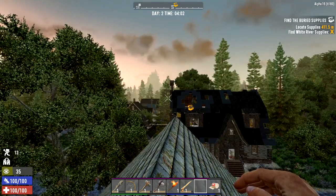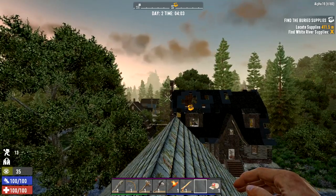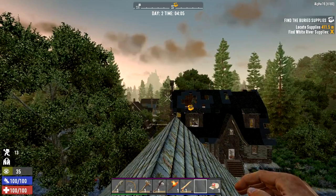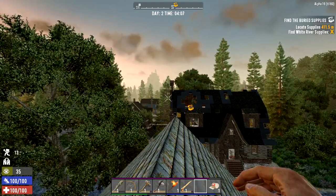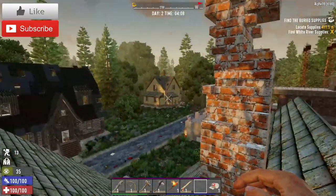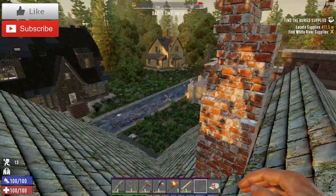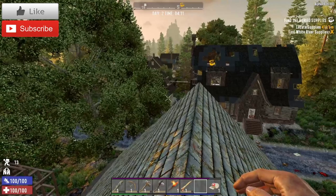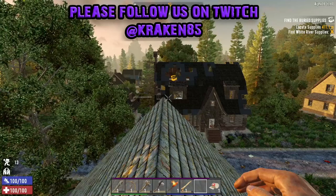Welcome back, it's Kraken here with Alpha 19 - the beginner's guide, the survival guide. We're on day number two. We didn't find anywhere nice to stay last night, so we just built ourselves up and camped on top of this roof. It did the job - we just sat here, kept quiet, and it worked out pretty well.